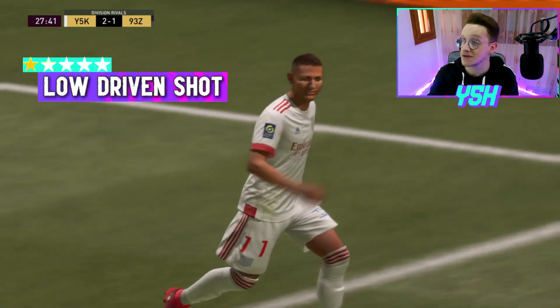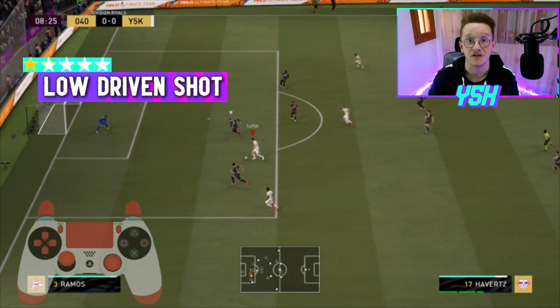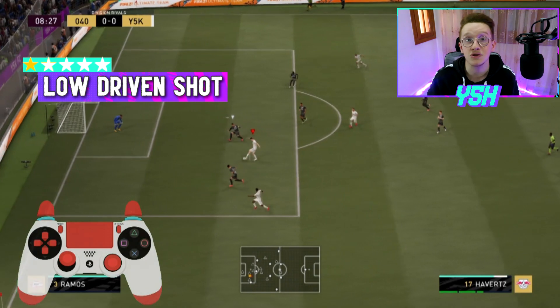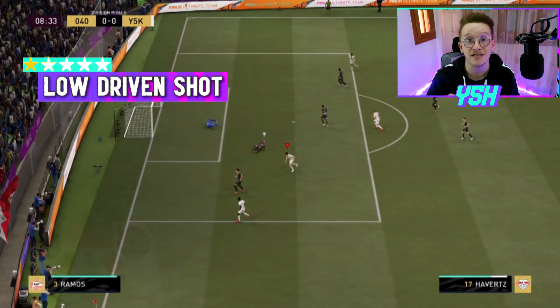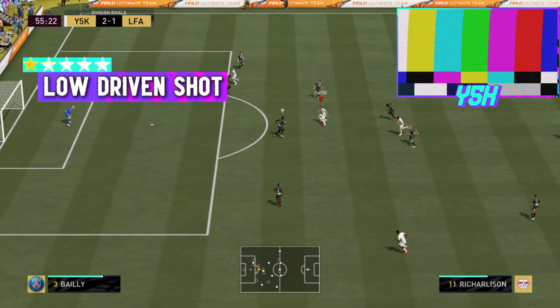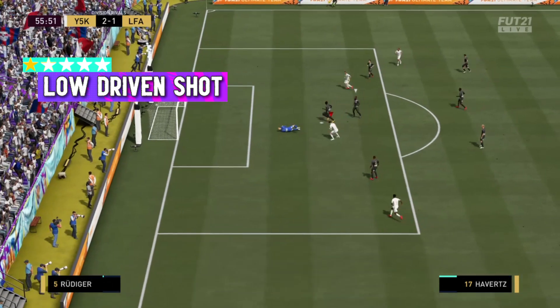For example, let's take this clip. As you can see here, I'm running with Havertz, and as you all know he's a left-footed player. If you are in the same situation with a left-footed player and you use the low driven shot with the right power bar on it, it will go in. I've scored with Havertz more than 4 goals in the same situation with his left foot.